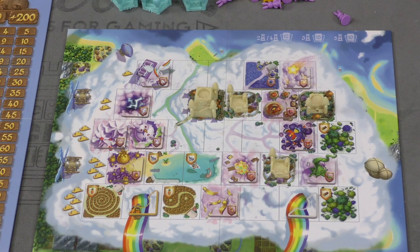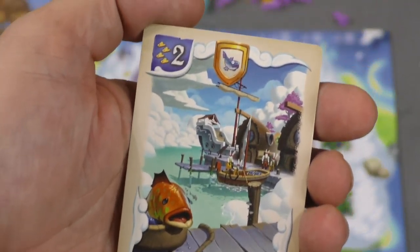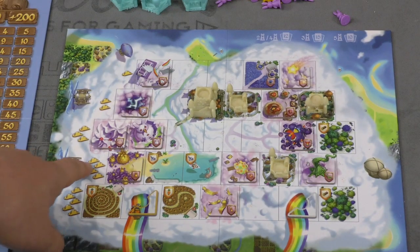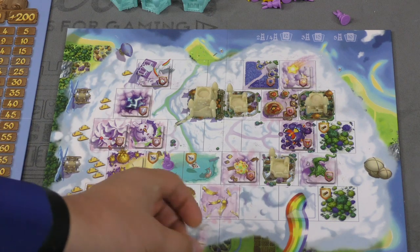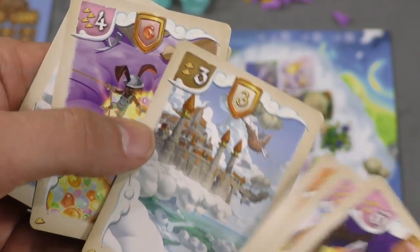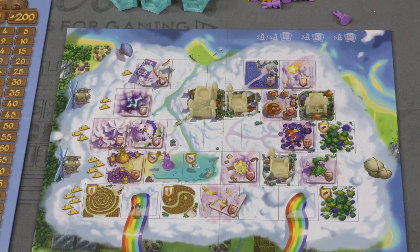There are more spaces where you can place rabbits and have your fiefs up here. These are not done through a letter-number grid though - they're done through a gold cloud slash number system. So here you see 4 gold clouds and a 2, and here is where you would place your rabbit to control that region. So many of these spaces have wondrous resources on them, indicated on the card itself. When you take control of these, you automatically get the wondrous resource, or the level 3 castle, or the beanstalk wondrous resource.